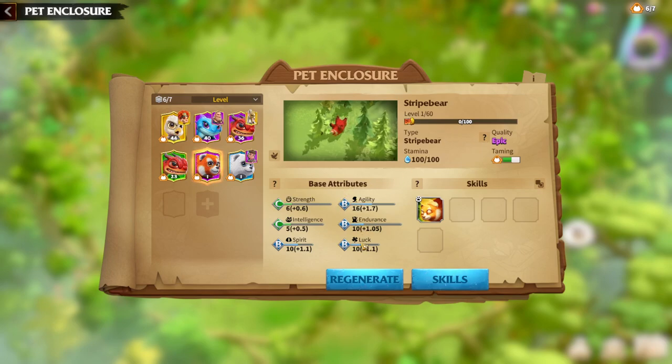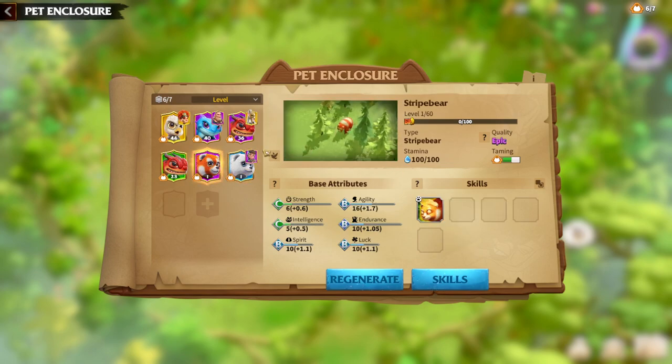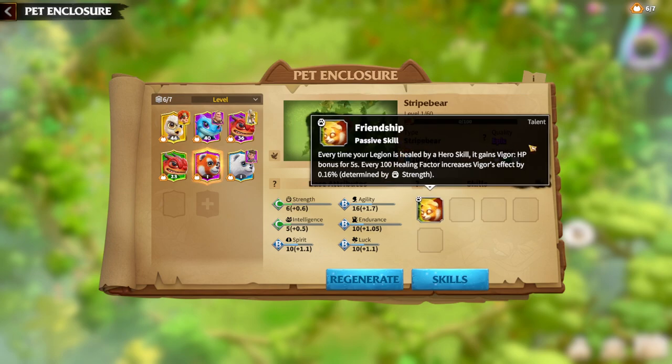Let's talk about which attributes will be good for this pet. It's a tank pet, same as frost bear, but with a different gameplay. For every tank pet, endurance is the most important attribute. After that, in my opinion, there is strength and spirit. I don't think intelligence and agility will be good on this pet, so endurance, strength, and spirit are my picks.